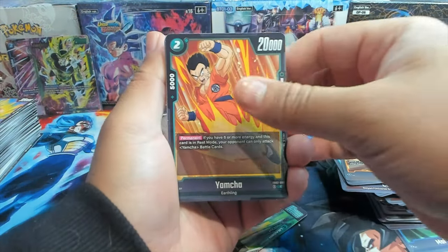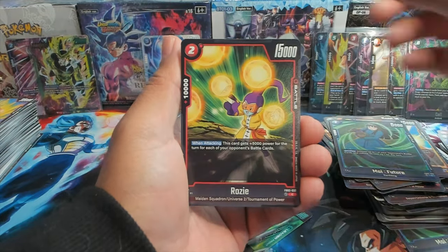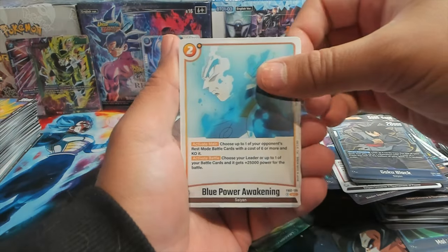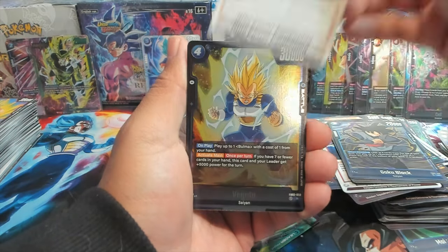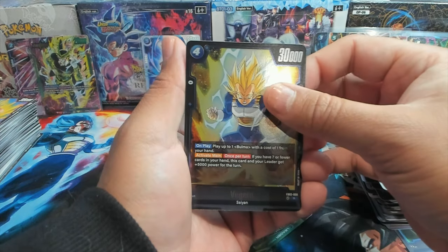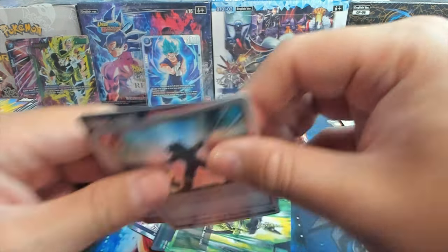We have Yamcha, Goten, Krillin, Master Roshi, Vegeta, Goku Black, Blue Power Awakening — a pretty decent card for yellow right now. First rare is Vegeta and we have Saved by the Barrier as our regular rare.